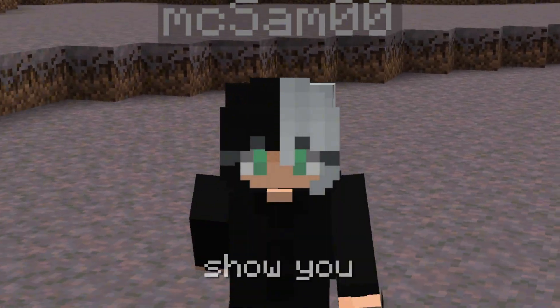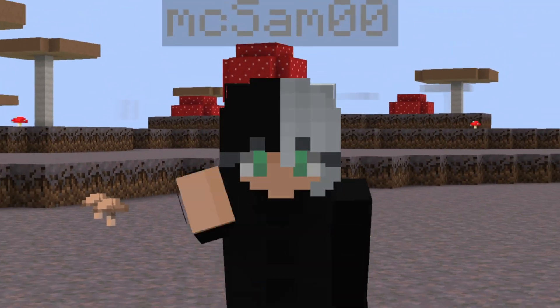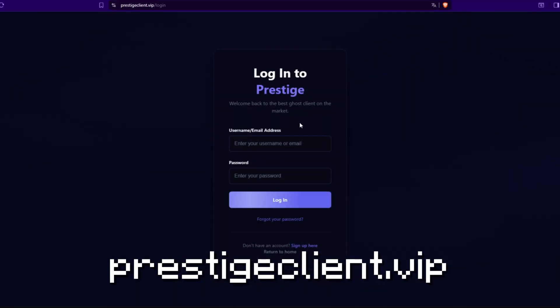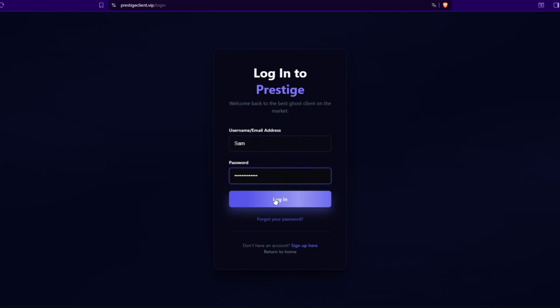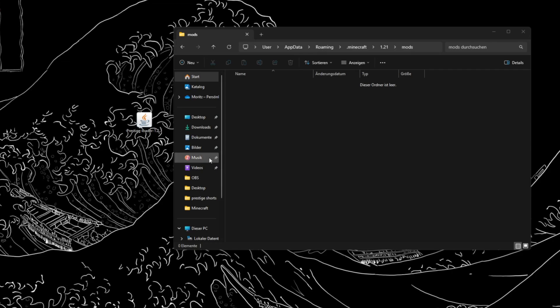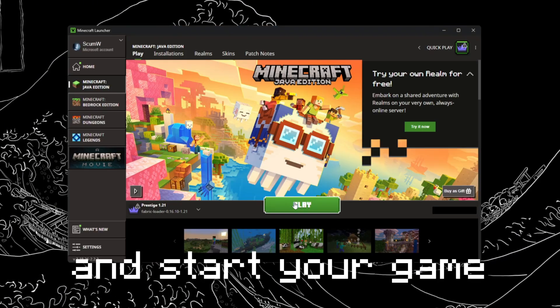In this video, I'm going to show you how to find your perfect settings for Prestige. To get started, go to PrestigeClient.VIP and log in to your account. Here you can download the mod. After that, just simply put it in your mods folder and start your game.